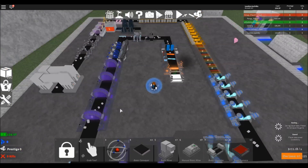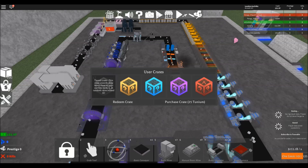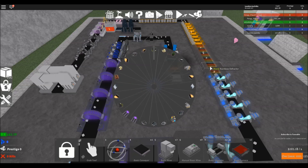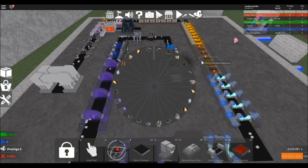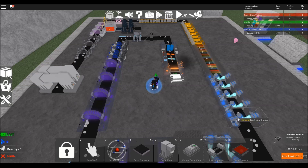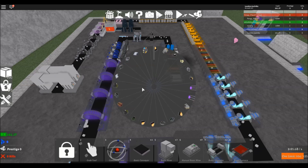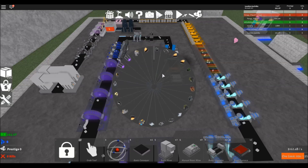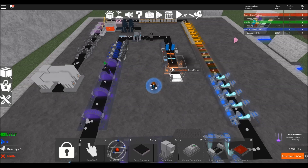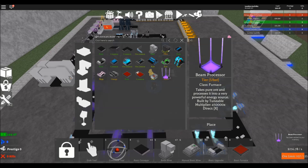We have one crate to do. Let's see if we can do it. I got two of them — see what we get here really quick. Either way it's going to be an upgrader. Wormhole advancer — all right, let's get the other crate and see what we got. That looks like a furnace of some kind — beam processor.